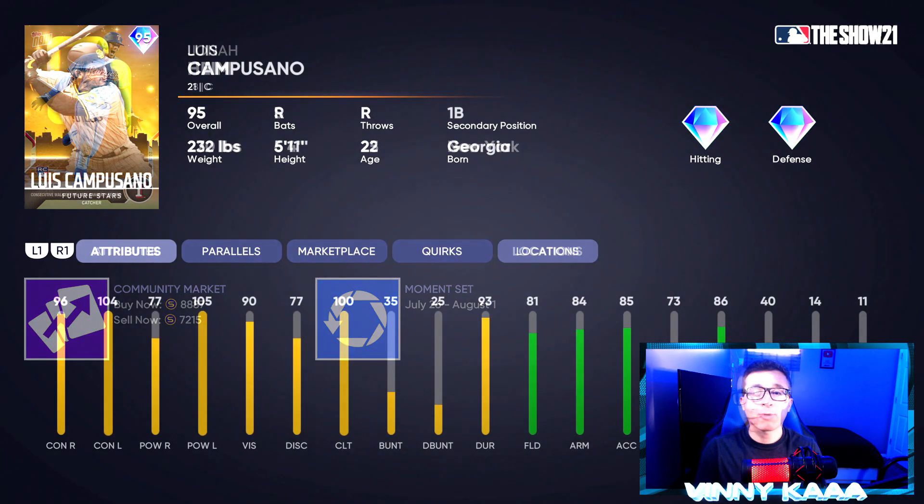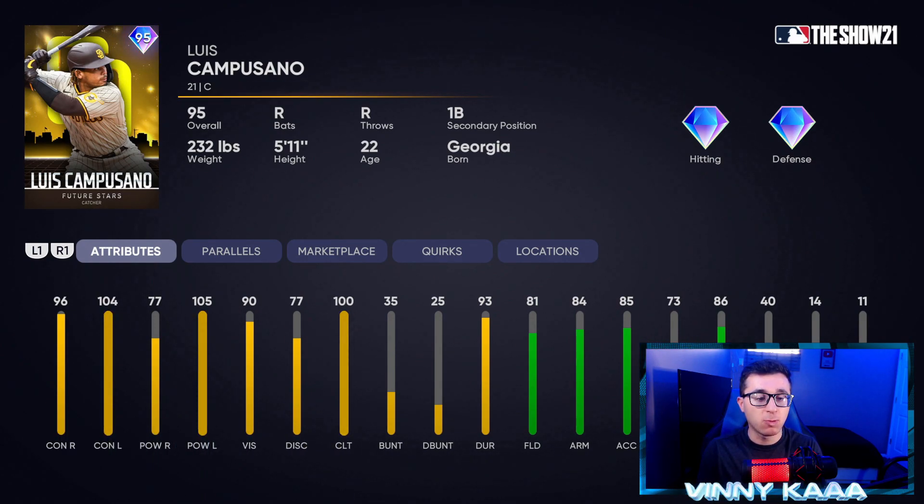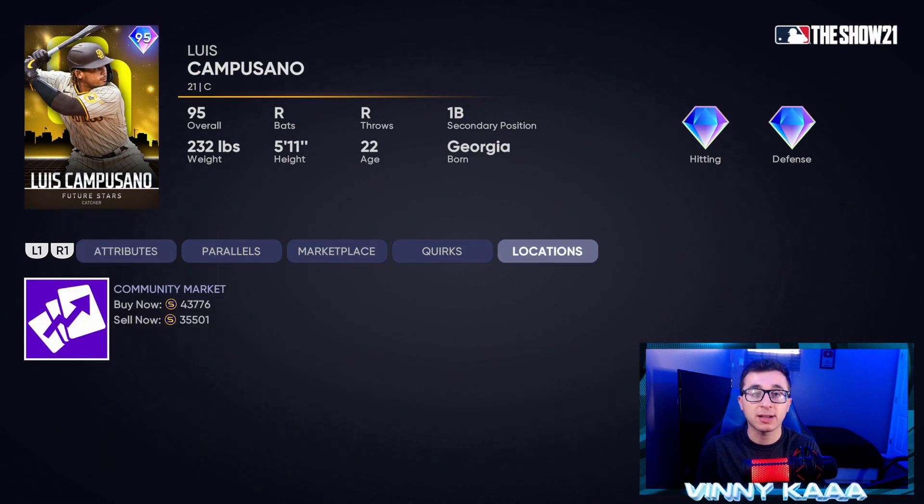At number 8, we have the 95 overall Future Stars Luis Campuzano card with diamond hitting and diamond defense. This card's pretty well-rounded — doesn't do anything crazy good, but nothing bad either. 96 contact against righties, 104 against lefties, 77 power against righties, and 105 against lefties. 81 fielding, 84 arm, 85 arm accuracy, 73 reaction time, and 86 blocking. He's a pretty good catcher behind the plate defensively. This catcher position is very, very deep honestly. If you want to pick him up, he's 44k on the market.